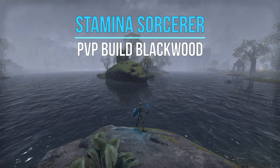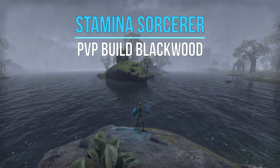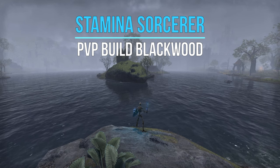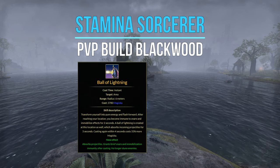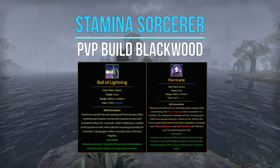Welcome back guys to another PvP build for the Blackwood chapter, this time with my Speedy Gonzalez Stamina Sorcerer. I always enjoy playing this class — the mobility with Ball of Lightning or Streak, and the extra speed bonus with Hurricane which gives an expedition, fits in with my playstyle.